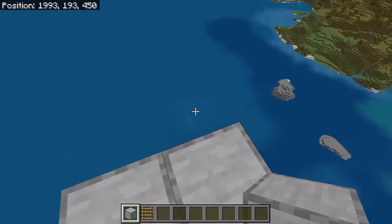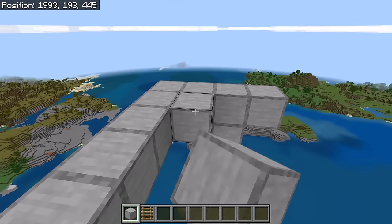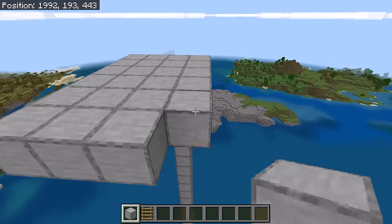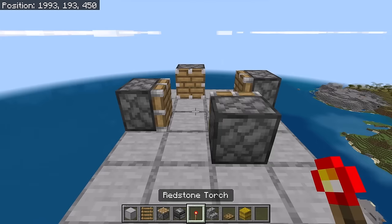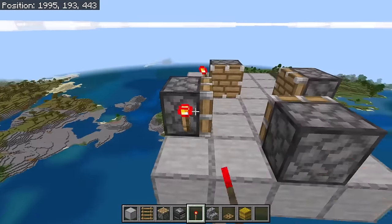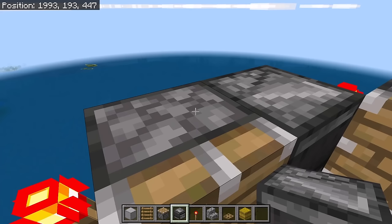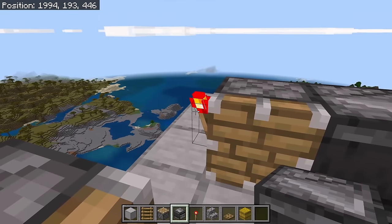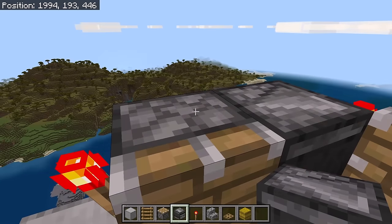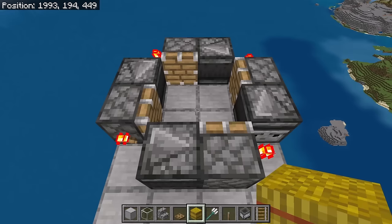The next step is to place a block over here and 2 blocks over here. Then place 5 blocks over here, and fill in that outline with blocks. The next step is to place a piston at each of these spots. Make sure those pistons are facing the correct directions. Then place a redstone torch at each of these spots. Now place an observer over here — make sure the top arrow of that observer is facing this piston. Then place observers at each of the remaining spots, making sure each top arrow faces the correct piston. It's really important that all the pistons, redstone torches, and observers are placed correctly.